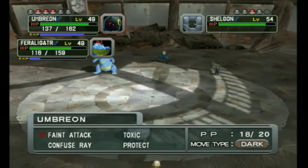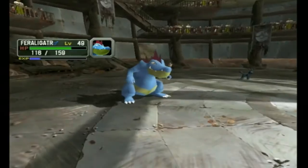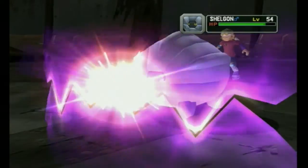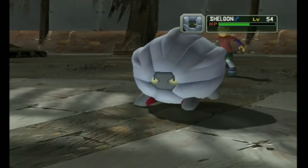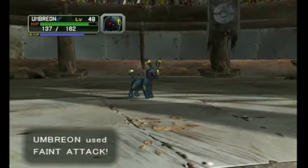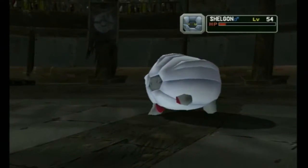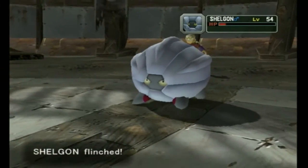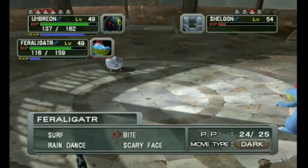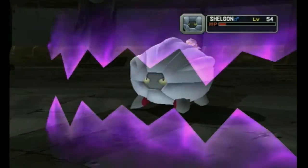Feint Attack and Bite — I'm trying to make Shelgon flinch. Feint Attack will do around the same damage, it's STAB but much less Special Attack than Feraligatr. Let's see if you flinch — yes, you flinch! Now the Bite. Bite for the win — and it's going to be over. That is Pyrite Knockout Challenge number 3.